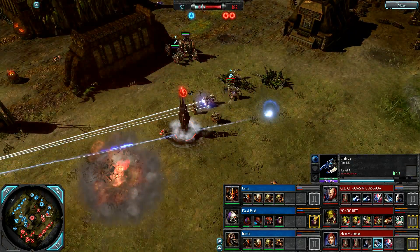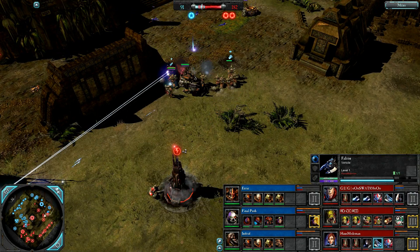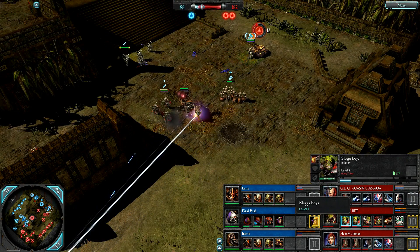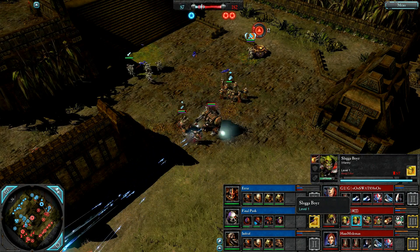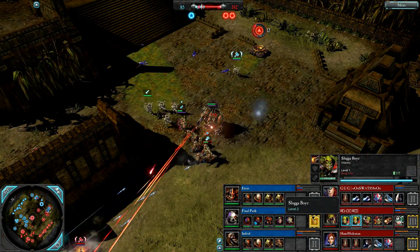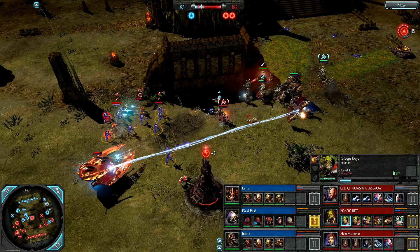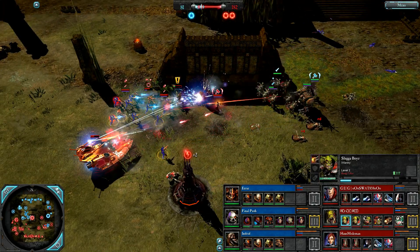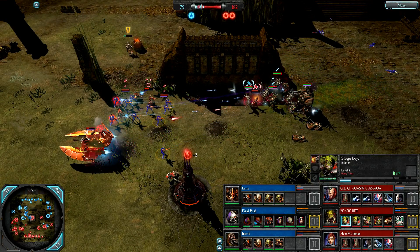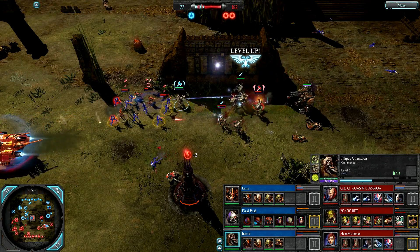94 to 182 - very close to the two-ton cap for blue team. I can't take down the Farseer - my Plague Champion winds up but doesn't completely attack and she gets away. 71 to 182 - Dreadnought getting in the way, taking off mid. Huge running battle. Terminators on the field for Final Push with No Fear on the tactical marines - excellent defensive buff but they are forced off. The terminator is very isolated but here comes Eerie to help out.